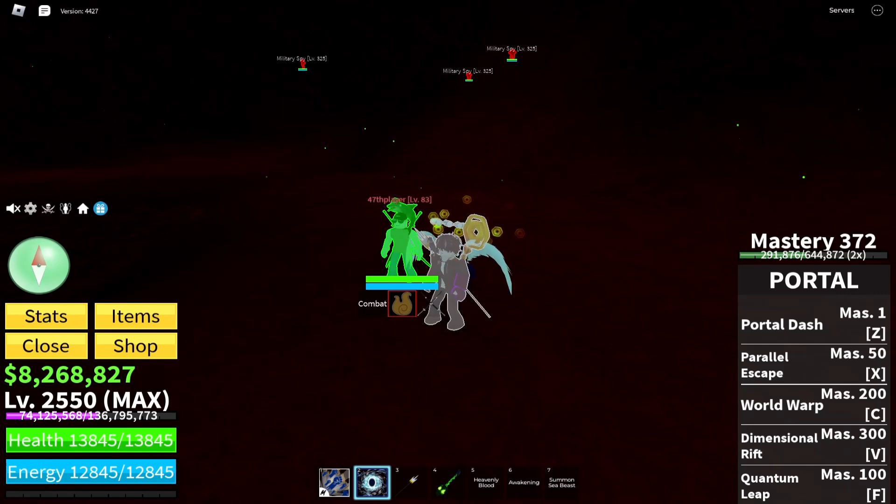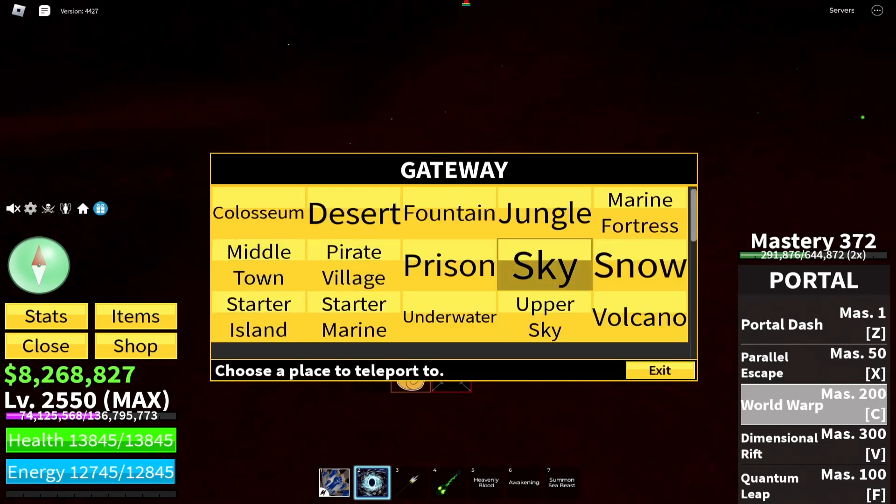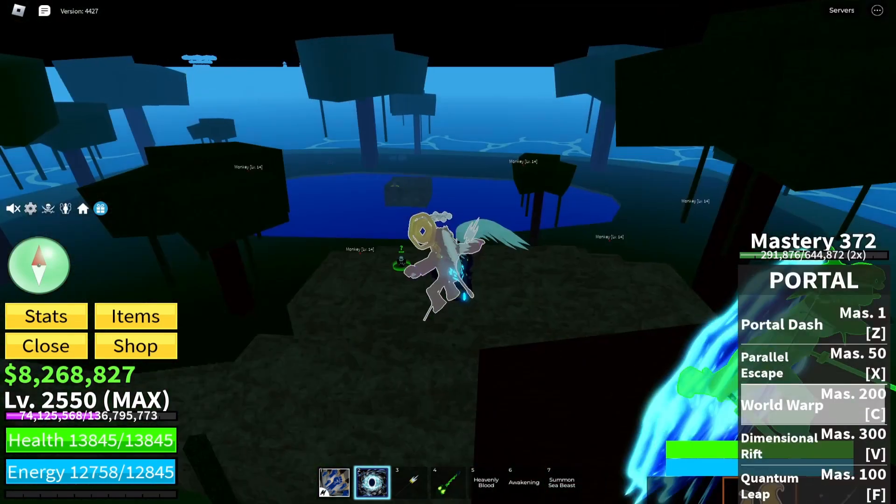I got my friend here. The first tip of this video is to roll for your friend. If you have a friend or someone much better than you, just help them by simply rolling a fruit for them. Let's go to Jungle real quick.